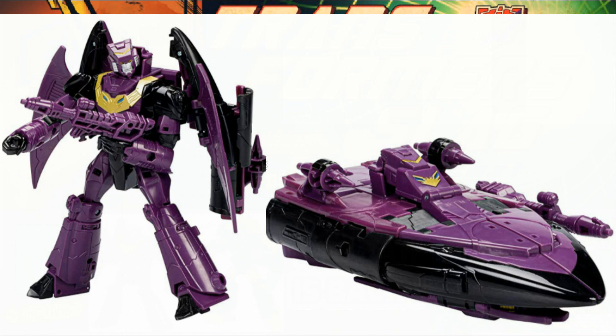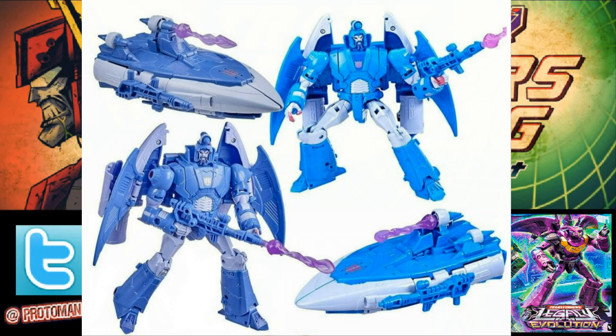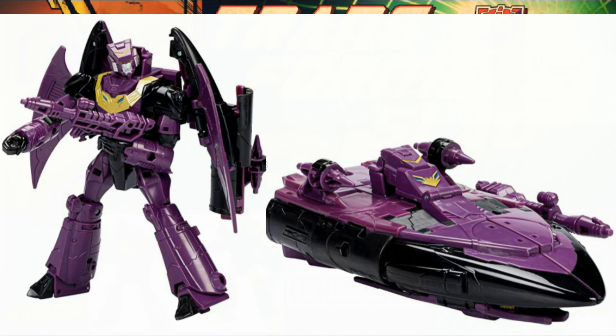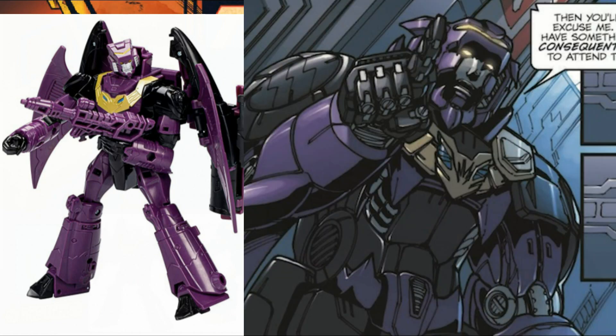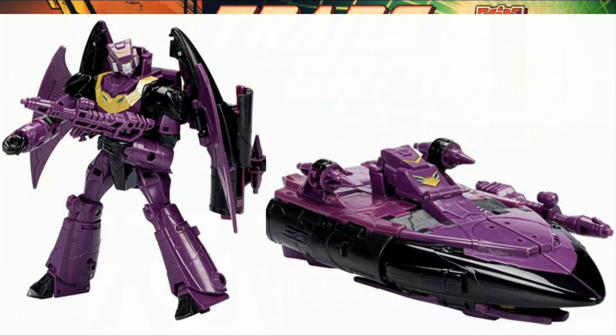This Ratbat is a repaint of the Studio Series Scourge — Studio Series Scourge specifically because it has the articulated left hand and the holding weapon right hand. The Sweep has it the other way around. It has a brand new head sculpt, so it's a repaint with a new head sculpt. The head sculpt is based off of that Senator Ratbat design, and more specifically the Alex Milne Senator Ratbat design that was colored by Joshua Perez all those years ago in Megatron Origin issue number two, and would later appear in other stuff.